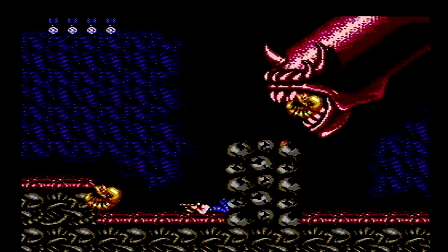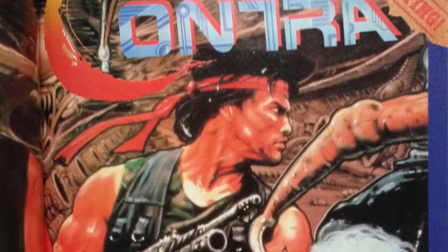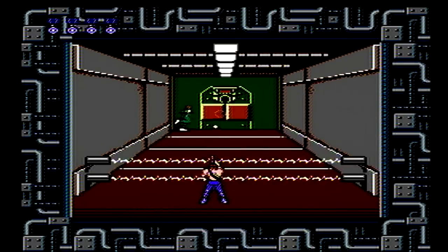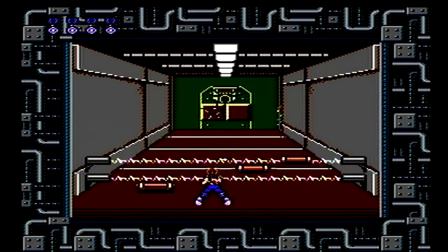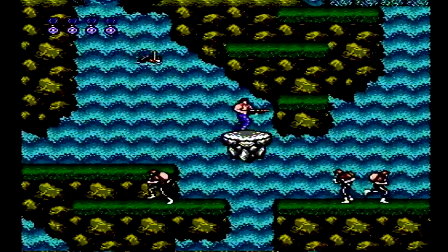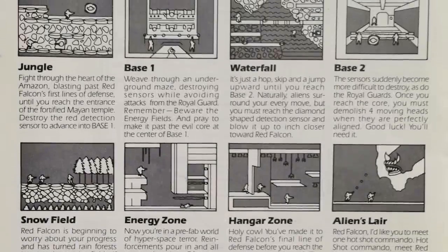The story unfolds as an alien comet collides into Earth, setting a foothold in the Amazon with plans to take over the world. A special forces elite commando squad, Scorpion and Mad Dog, have been selected to quietly infiltrate the alien base and destroy Red Falcon. The stages take you through the jungle, enemy base, waterfall, snowfield, energy zone, hangar zone, and the alien's lair.